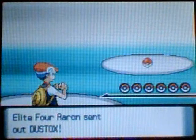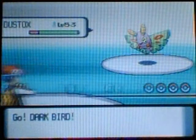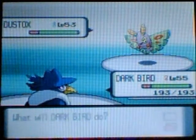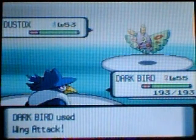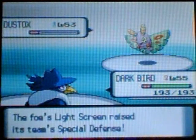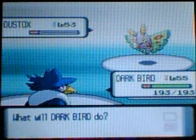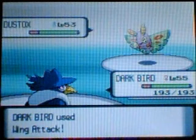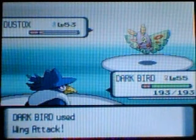He starts off with Dustox, which you should be familiar with from Team Galactic using it. It knows Toxic, Bug Buzz, Double Team, and Light Screen. Toxic will poison you, which is not good. Double Team and Light Screen raises its team's special defense, which can make it harder. Bug Buzz is a Bug-type move. You should have no problems with his Dustox.